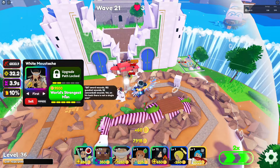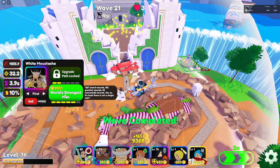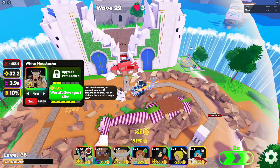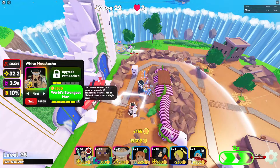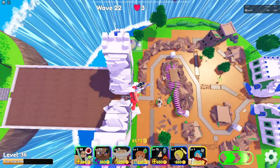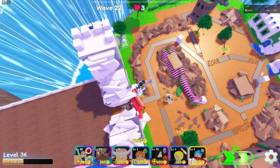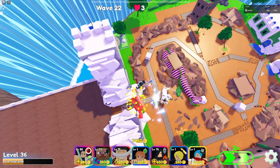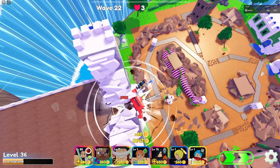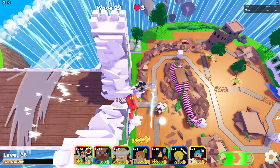The next upgrade, 'World's Strongest Man,' references 267 sword wounds, 152 gunshot wounds, 46 cannonball wounds — yet not a single scar on his back. This gives him a new splash area attack. Now he cycles through three attacks: cone, splash, cone, then full AOE.